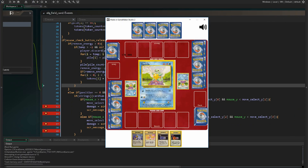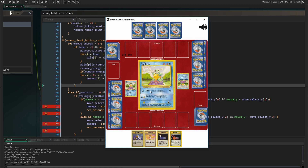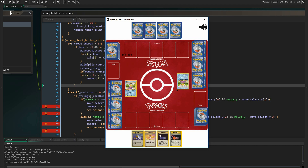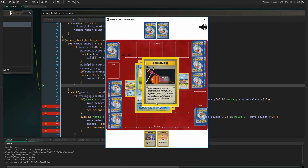Testing: I select Squirtle's first attack by holding down the left mouse button and releasing it over the attack. We can see that it sent 10 damage to the opponent's Pokemon card. There are two issues to address though: when cards are set on top of Squirtle the pile cards cover his attack moves, and the move select array coordinates don't move with the top card of the field object. We need to fix both of these.